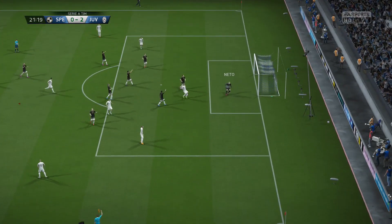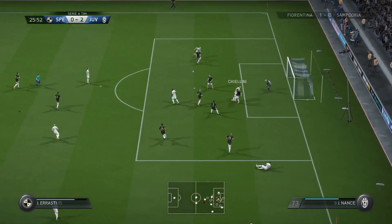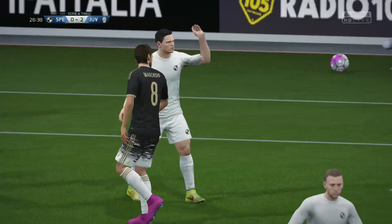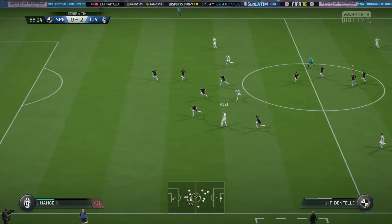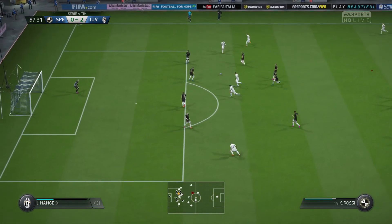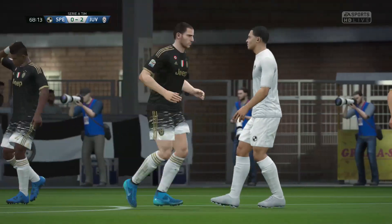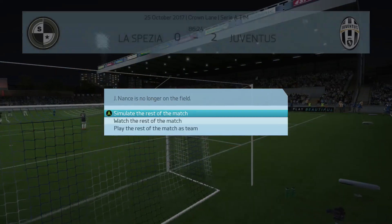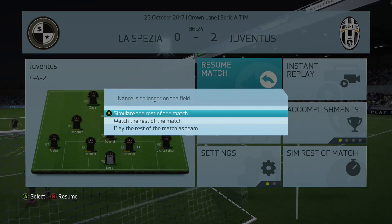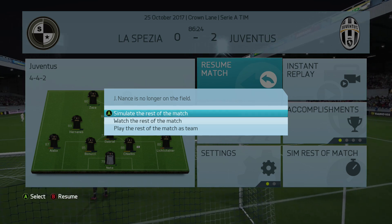La Spezia on the attack. Rossi hits it — well saved from Neto. Hussein crosses that one in, gets Chiellini away, it goes back out. Decent attempts from La Spezia. Hussein out wide to Azzedine Dante — they're on the attack. Rossi, back — they hit it. La Spezia actually looking semi-threatening. We just got subbed off — I was not expecting that. Pretty decent game, really didn't do as well as I thought we could have, but at least we look like we're going to get the win.